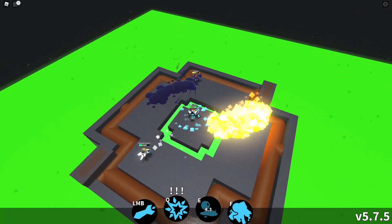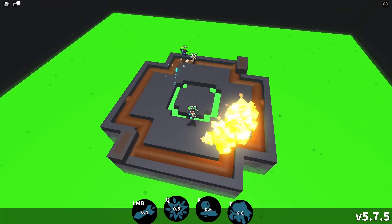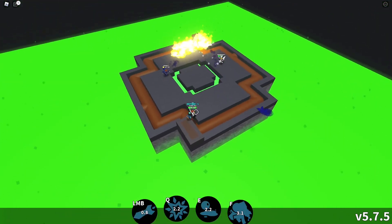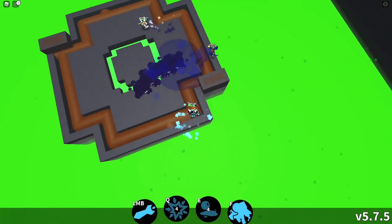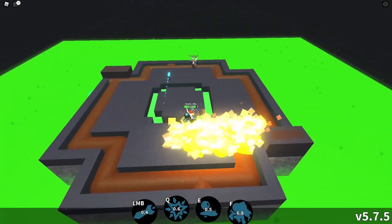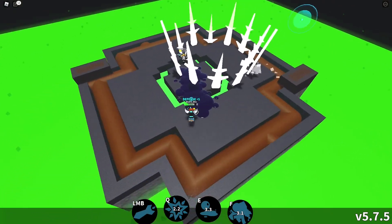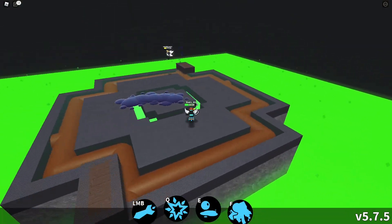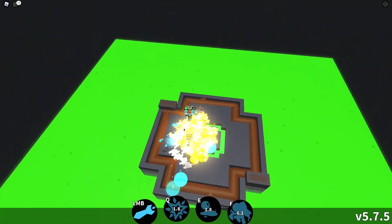Tip number seven is to use Rocketeer on a flat, open space. Great examples include Final Strike plates, the middle of most maps, and hallways if you can place your oil properly. Tip number eight is to use the Q move when jumping from the void — this gives you way more range and can be useful if you're trying to run from someone.